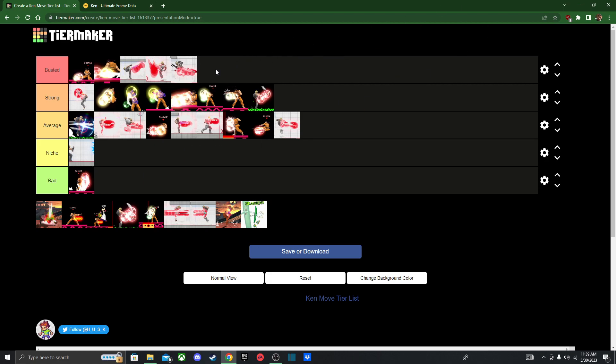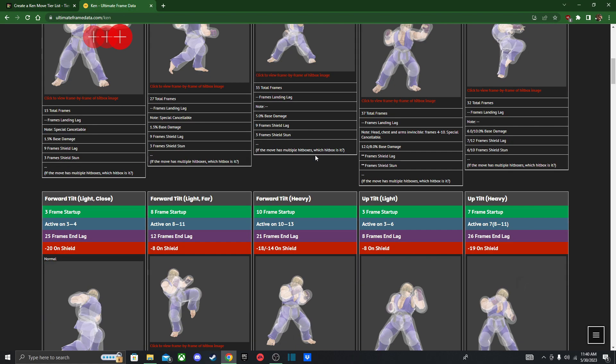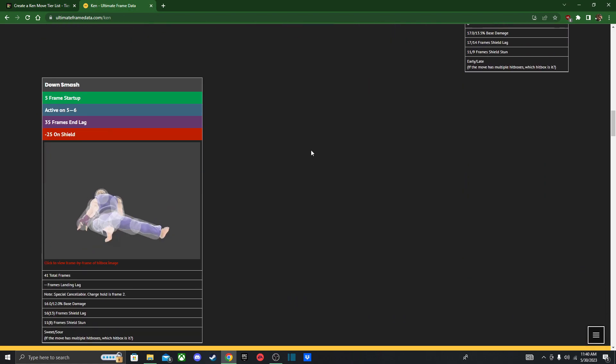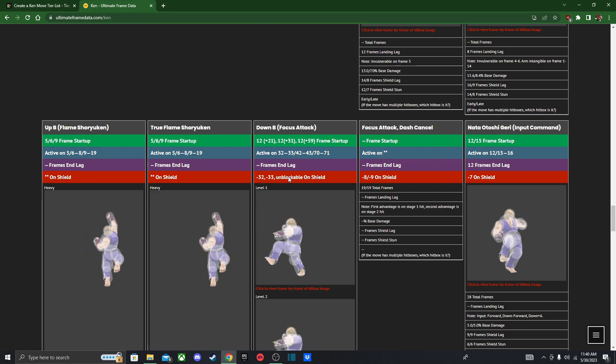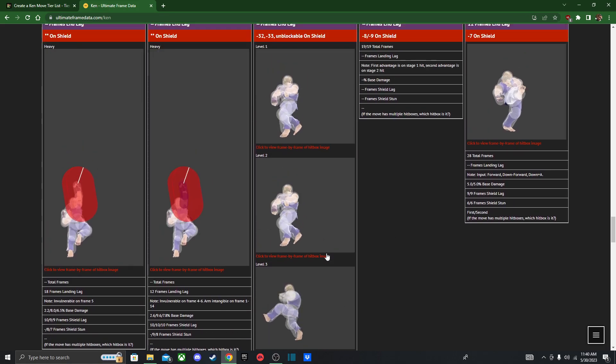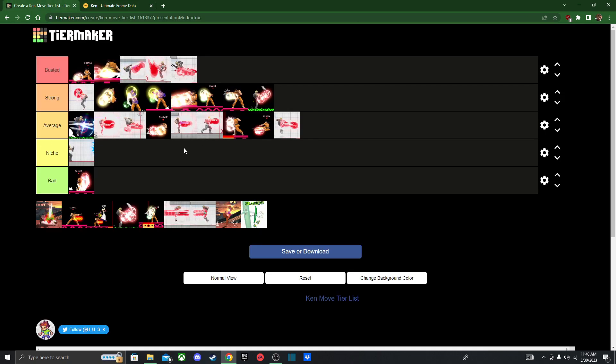Focus Attack — I'm gonna put it in the Busted tier, same reasons as I said for Ryu. It can do a lot for you: mix up your attacks, start combos, get kill confirms. The range is a bit shorter, but I think it might be a little bit stronger. He does have three different levels of attack with armor, so use it wisely.